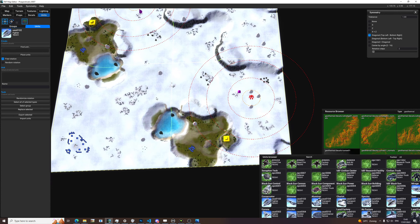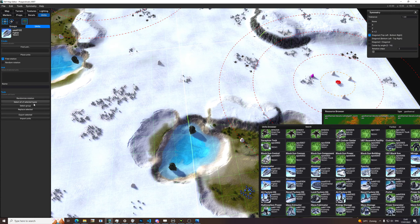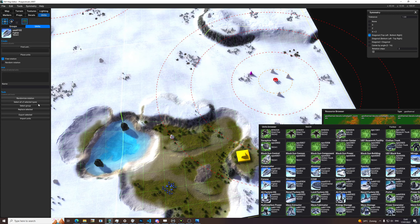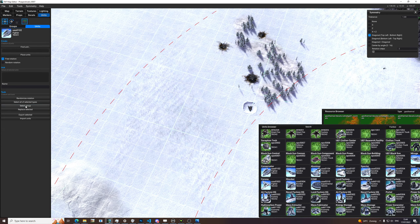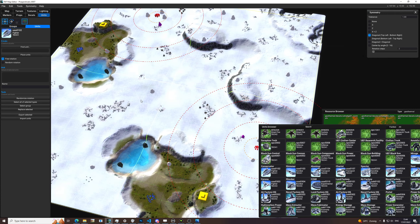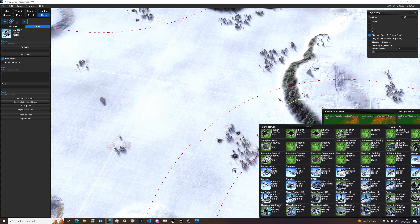That's it about units. A quick recap: you can click 'find unit' to find the unit, randomize rotations, select off selected types, select all groups. If you have the wreckage group selected and click 'select group' it doesn't actually do anything. You can export and import units, and you can give units a specific name in case of a script, but that's not really a part of this series.